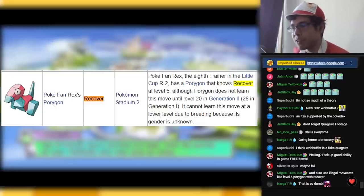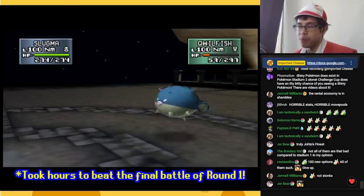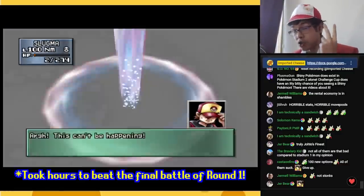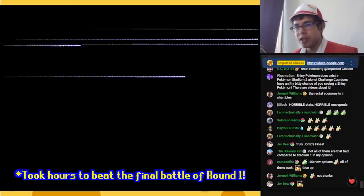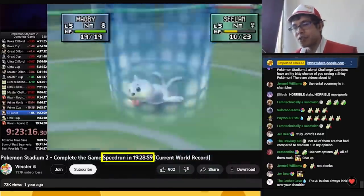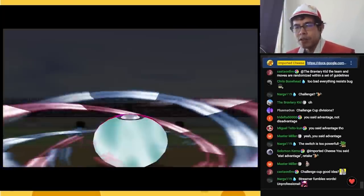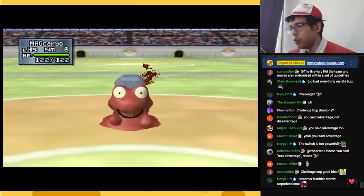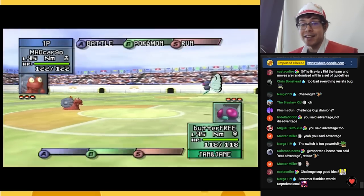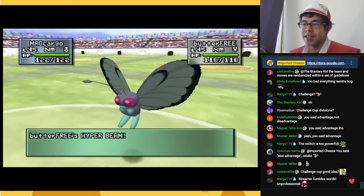They also have some illegal movesets, like Level 5 Porygon with Recover. The game is broken up into two rounds. Round one is your standard playthrough; after you beat it, you can challenge round two, which is sort of a new game plus. Round one is fairly challenging but certainly doable. Round two — it's technically possible, but give up. Challenge Cup gives you random Pokémon with random moves and is ironically one of the easiest and most fair formats, because you're not at a gigantic stat disadvantage like you are in all the other formats where you're 100% expected to import your own Pokémon.